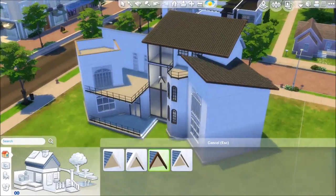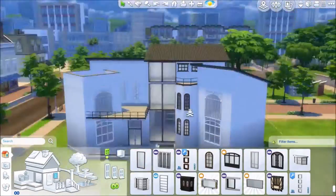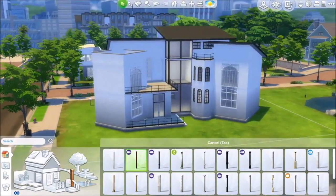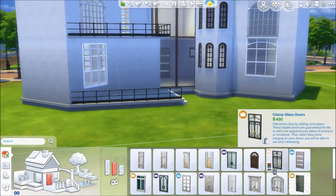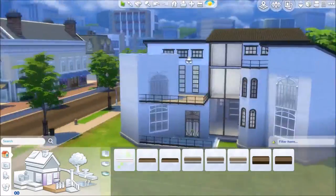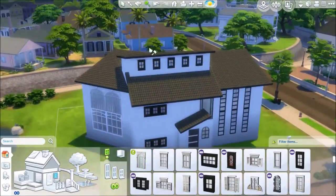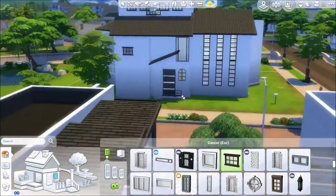I created the interior based on her personality, traits, and tastes. She likes to cook and paint, and she also reads a lot, so there are a lot of bookshelves spread around the house and a very big kitchen, plus lots of easels spread around the house too.